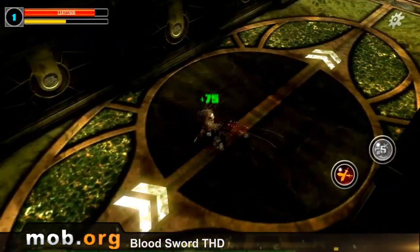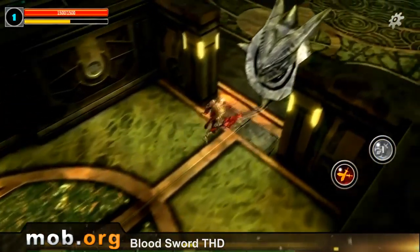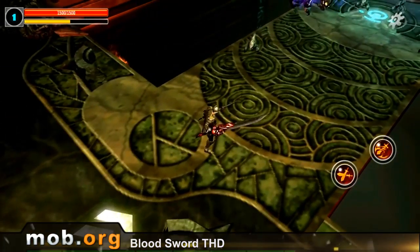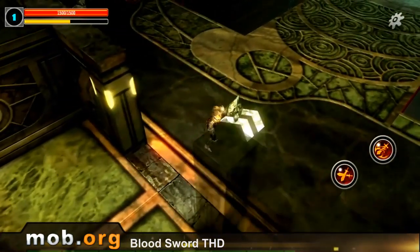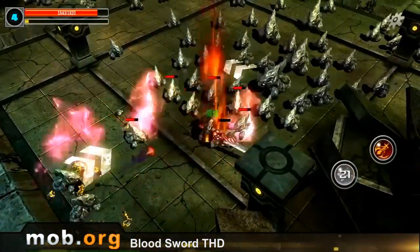Controls are standard for third-person games. There are two modes: Gestures and Interface. Gesture mode has only two combo keys on the screen, and the other mode has all the action keys on the right and the joystick on the left. Everything is as usual and not too complicated.